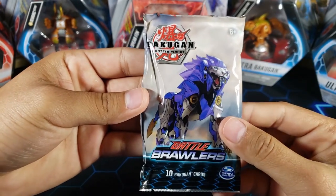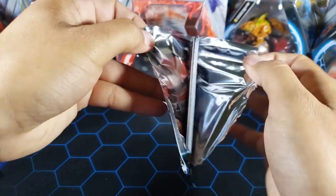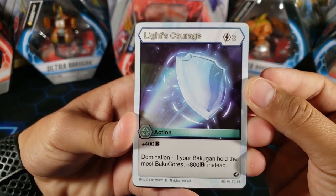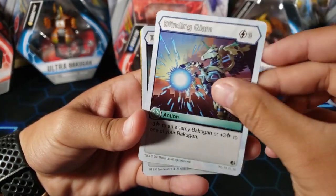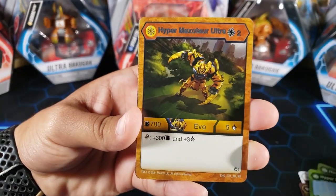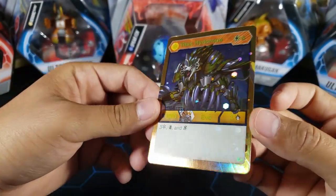Today we're going to open just this booster pack and leave the rest for other videos. Here we have a Battle Brawlers booster pack — you can basically call this the Bakugan base set since it is the first set of Bakugan Battle Planet. Let's open it up. We could get Pact of Darkness, Dan Kuzo, or Winston Styles, but what I really want is a Mac because I need a couple copies. Let's see — Light's Courage, Wither, Beaming Blaster, Blinding Glam, Bone Defense, Cycling Light, Hyper Nilius, Hyper Fang.